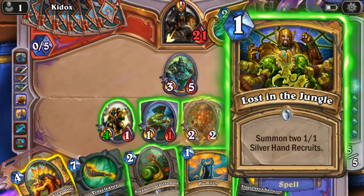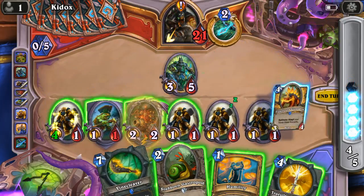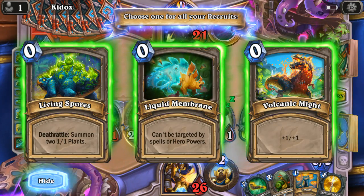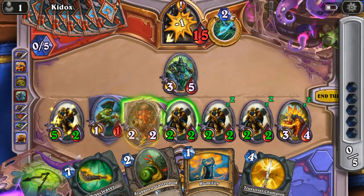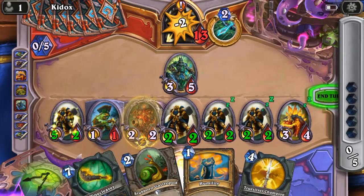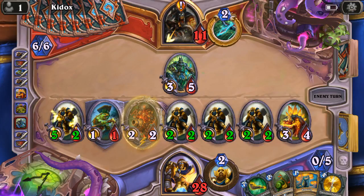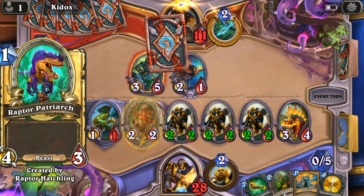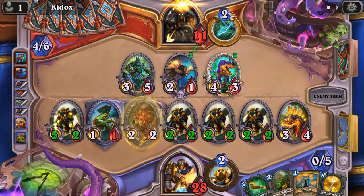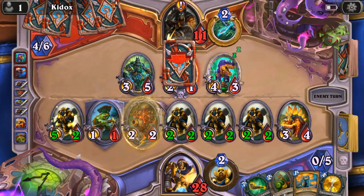Hopefully it's going to make a difference in the next turn and win me the match. So yeah, your Silverhand recruits are your kind of offensive weapon, at least until the very late game where you can place your Volcanosaurus. This is all solid for me. Hopefully Kiddox doesn't have some nasty surprise. This is probably going to go to taunt. Three attack — it's not catastrophic.